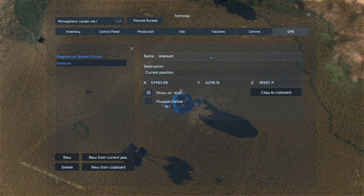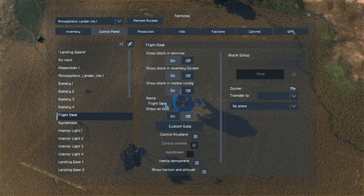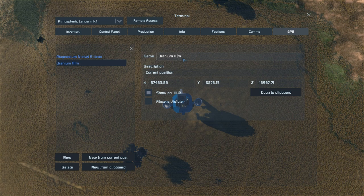Try not to have a goldfish memory like mine and enter the correct value the first time. Labelling like this makes it easy to mine the mineral later, as all you need to do is drill straight down until you are that same distance from the marker and you should have found what you're looking for.